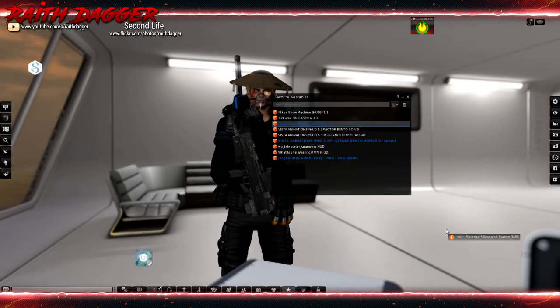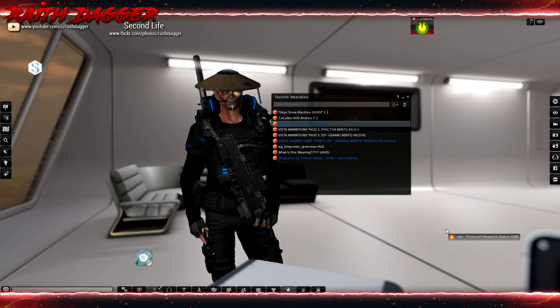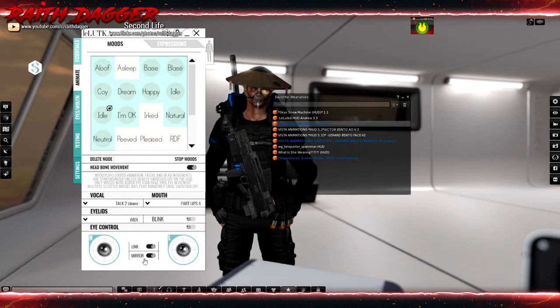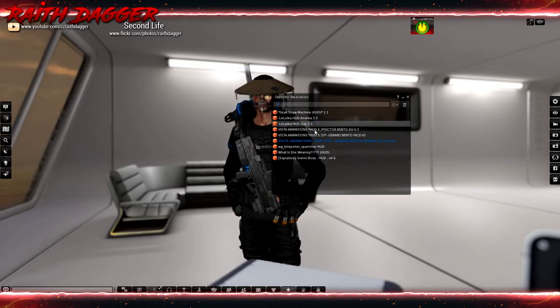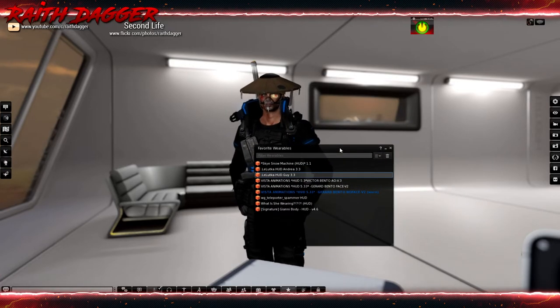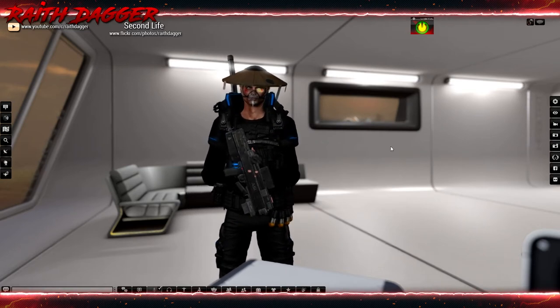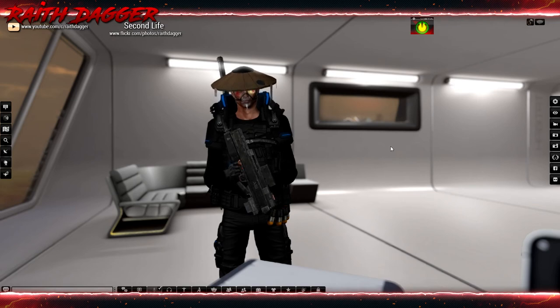You don't have to go digging through your inventory. My inventory is a mess — I try to keep it as clean as possible, but I hate having to drill through folders looking for a particular item I use on a daily basis. Once you're done with a HUD, detach it and it still stays in Favorite Wearables. I find it super handy, and hopefully you do too. I hope you find this tip helpful — see you all around the grid, take care everybody!